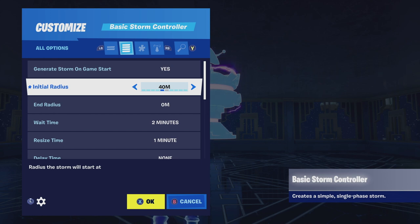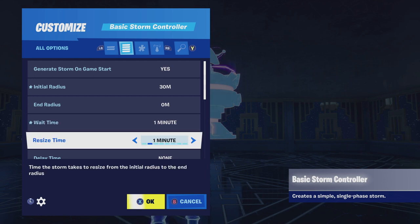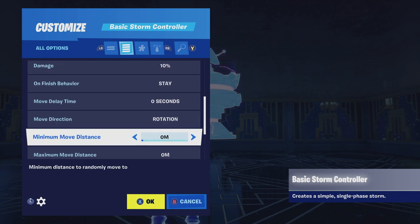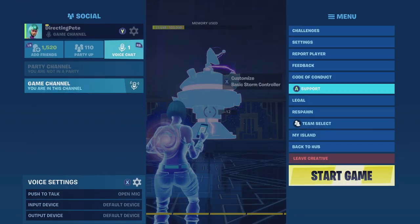Let's go to All Options and make sure everything is set properly. Generate Storm on Game Start — I set that to Yes. Initial Radius I set to 30 because that's the size of my map; you'll want to play around with that. Wait Time I'm setting to one minute, Resize Time I'll leave at one minute as well. That's two minutes of gameplay before the storm closes in — and that's basically it, that's all you have to do.